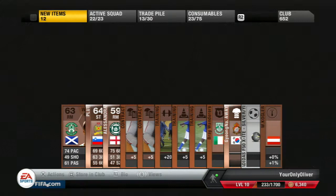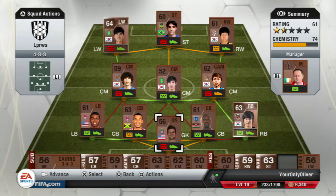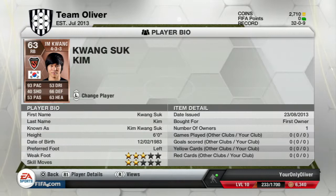I don't think I got anyone special from these bronze packs — certainly no one that is going to make the team on a regular basis. For the next match, I put together a whole new team, pretty much influenced by the South Korean League, the K League. I wanted to try out this right back with 93 pace.